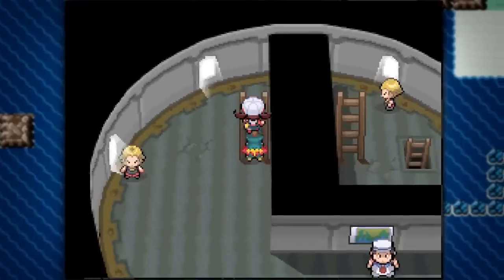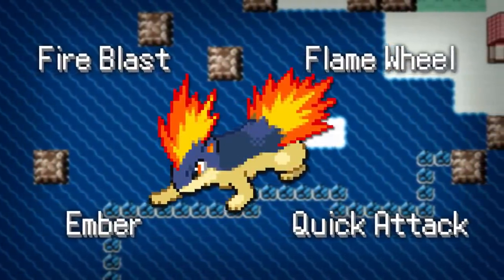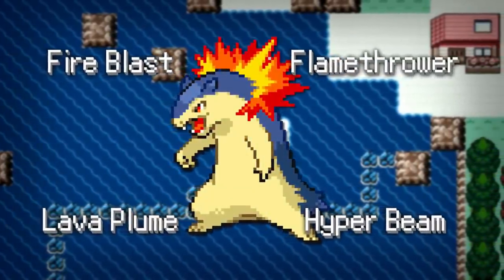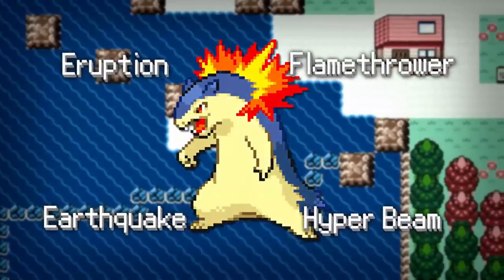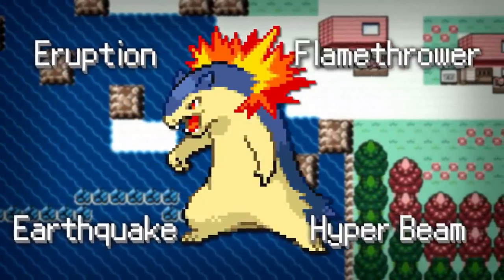And to top it off, Cyndaquil was working with a horrible move pool of Flame Wheel, Fire Blast, Ember, and Quick Attack for the early Johto portions; Flamethrower, Fire Blast, Lava Plume, and Hyper Beam for the late Johto portions; before finally ending the Kanto part of the run with Flamethrower, Eruption, Earthquake, and Hyper Beam.